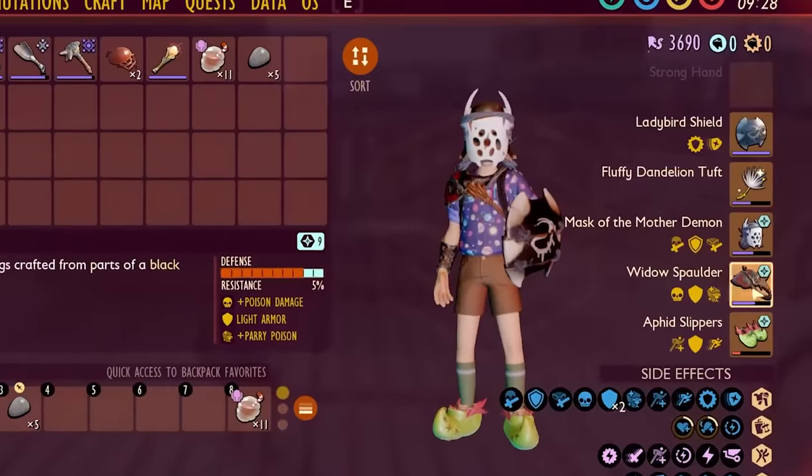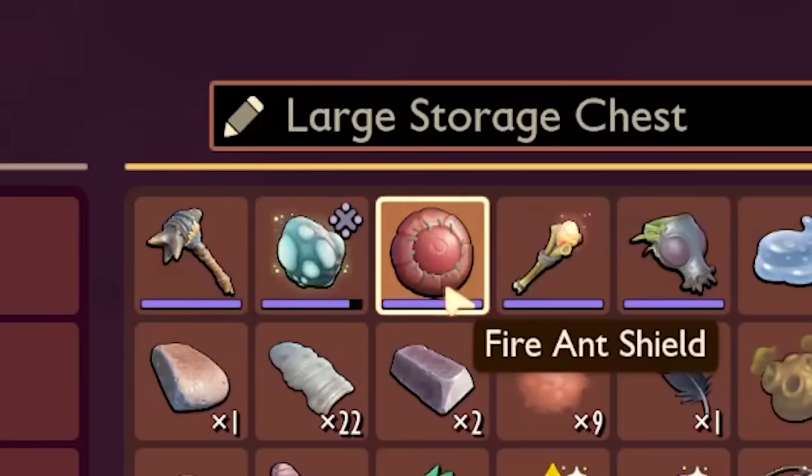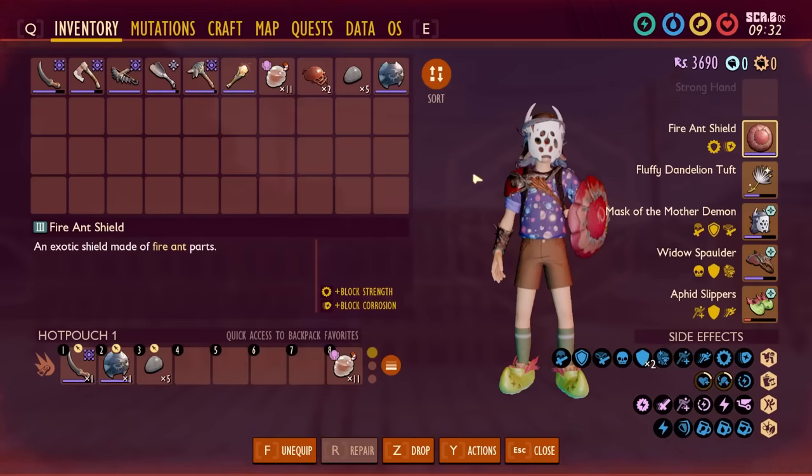And that's finding a perfect armor set. First things first, instead of the Lady Bird shield, you probably want to go Fire Ant. With the Fire Ant, I can get the Block Corrosion, which is nice. Hopefully just do some more damage.